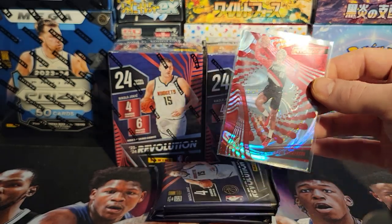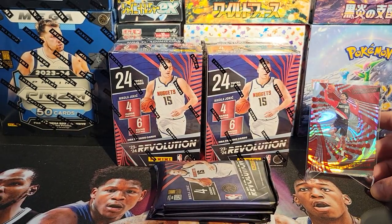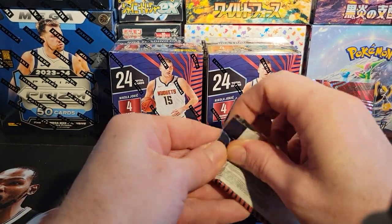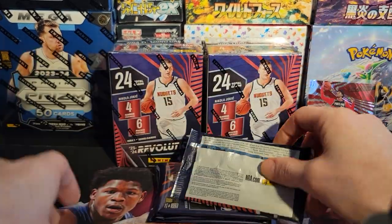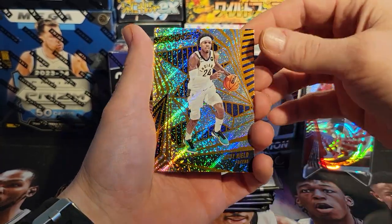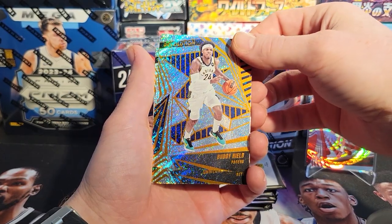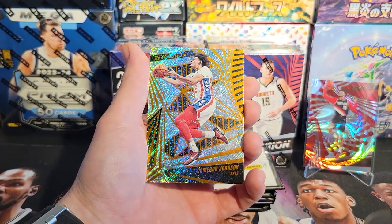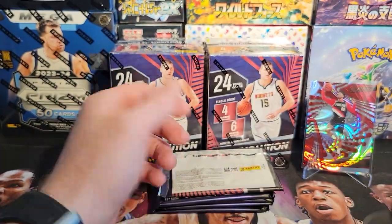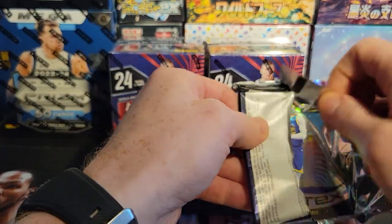That's awesome. We started off with a bang — first pack, first card, magic. Let's give us some more luck like that. Maybe Wimbys to come — don't sleep on this Revolution this year. Let me finish this pack: we got Buddy Heald. These are beautiful cards, absolutely beautiful on the foiling. Cam Johnson and a Lori Markanen.